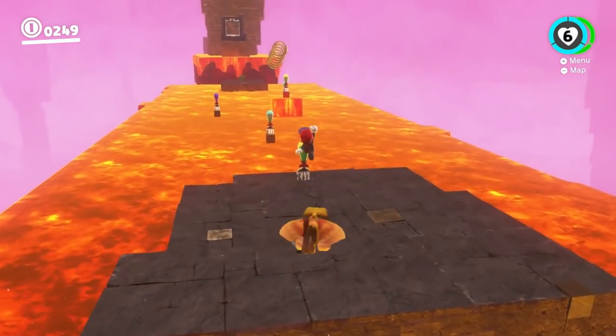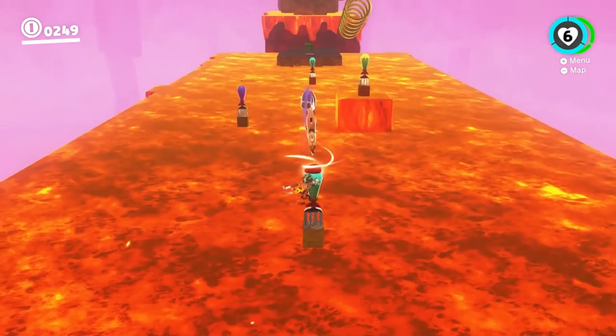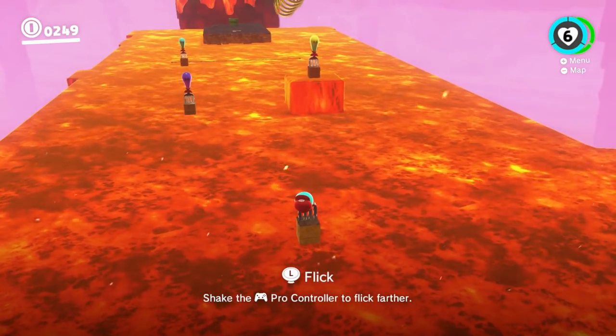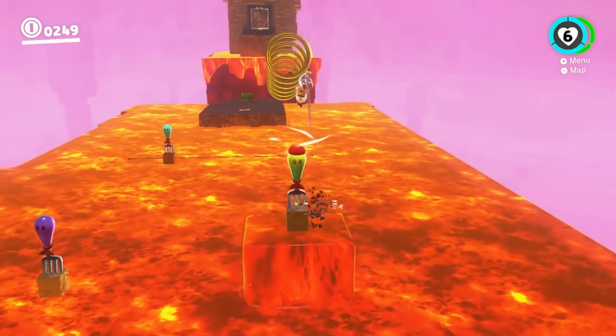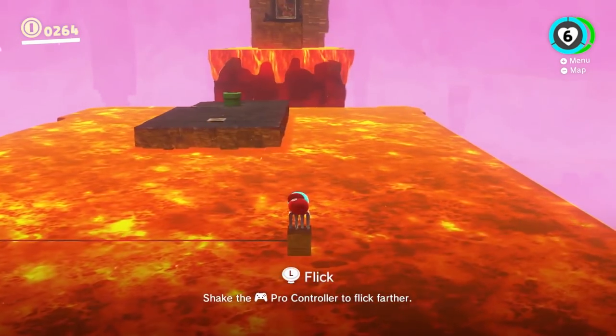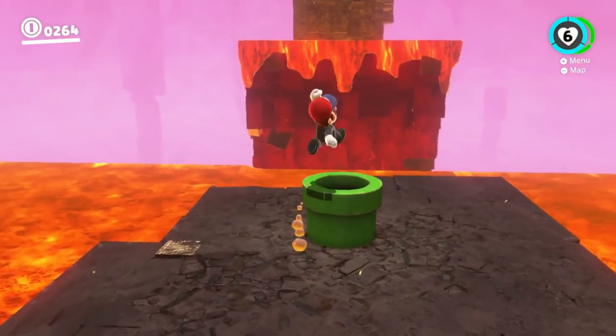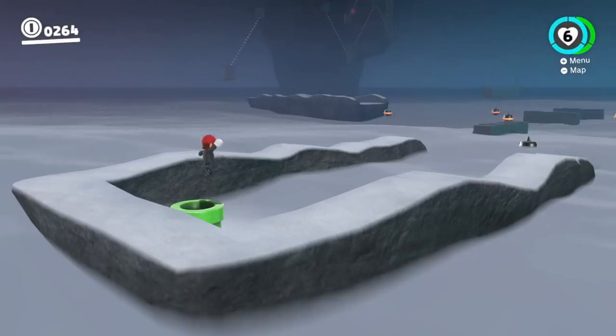Hit this last one here and you'll be able to get up onto this next platform, which is one of the last ones in this segment. Just use the forks to fling yourself — take your time and line up your shots. I like to put the camera behind me before I attempt it. This part can be a little tricky but it's not too hard to time out — there's a pretty good lock-on for the hat when you're throwing it at these forks, so even if you miss it you'll probably get it anyway.